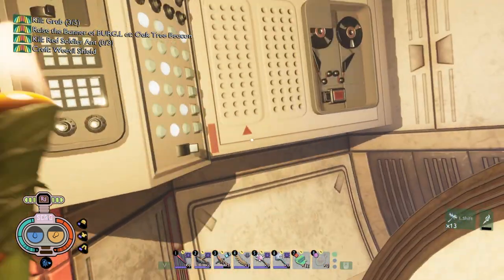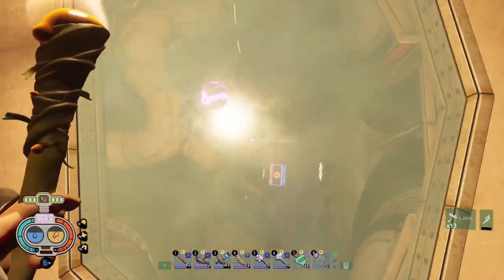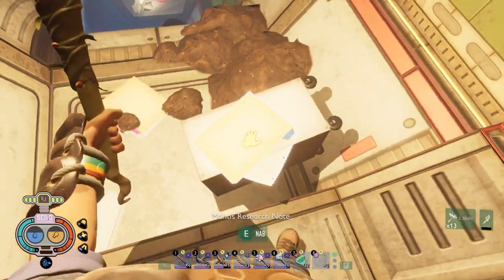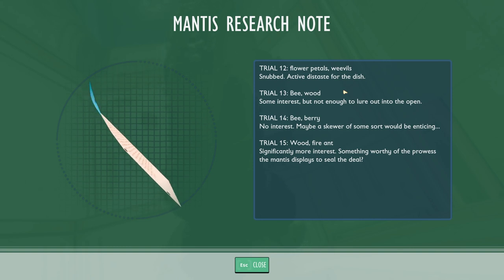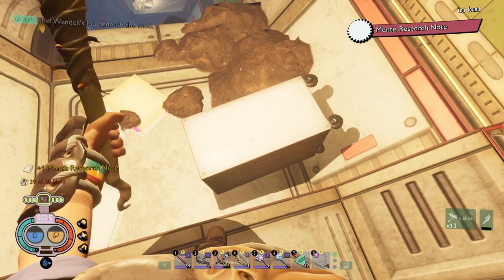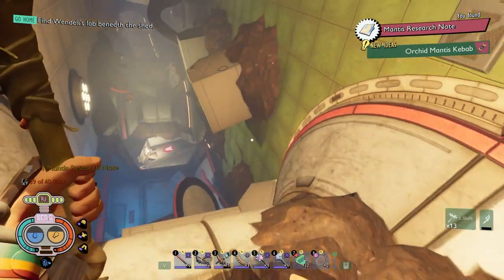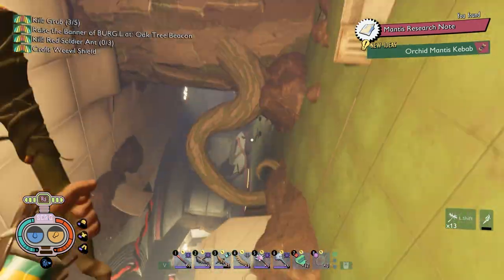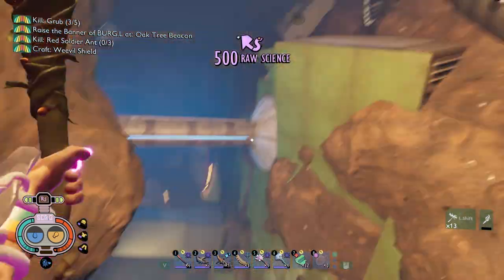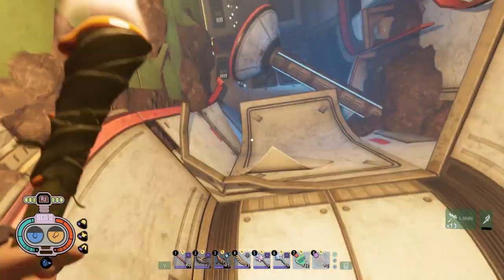This is gonna be like a parkour challenge. I'm terrible at parkour. Who's in there? That's how we need to turn this door open. Oh, we got some files here — is that everything? Just this one — Mantis Research. Oh okay, this must be the recipe for the mantis — orchid mantis kebab. Oh god, parkour is not my strong suit. Oh, we're back down here — dang it. The only thing that sucks is falling is so punishing because you have to start all the way over again.